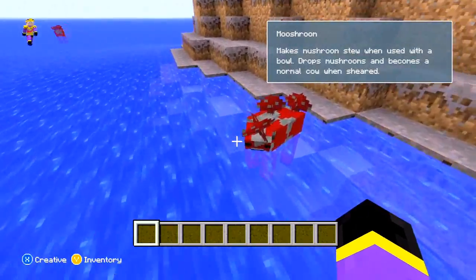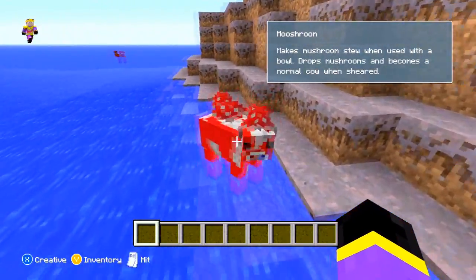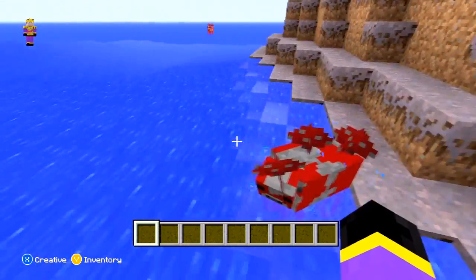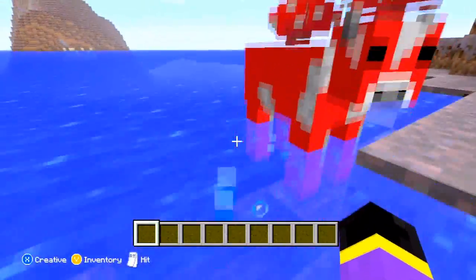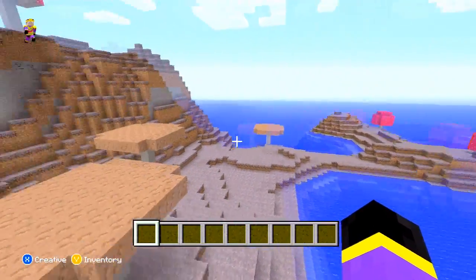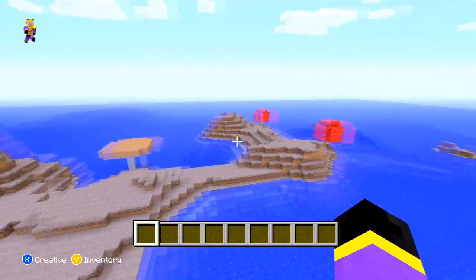As you can see down here, these are called the mooshroom cows. You can use them to harvest their mushrooms and then make them into stew, and you can also kill them and get their meat. This is a new mob, and if you guys wanted the seed number for this world with the mushroom biome, I'll leave it in the description below.